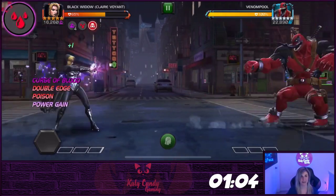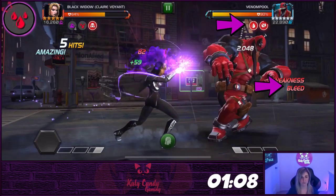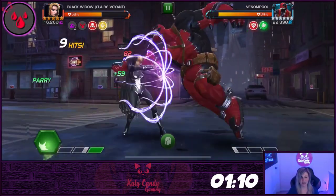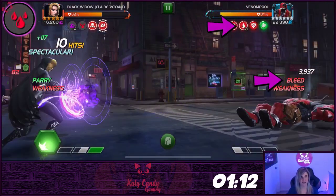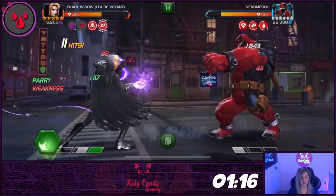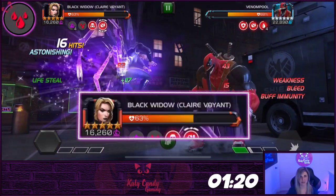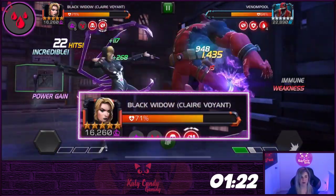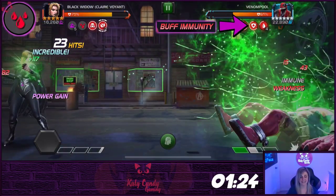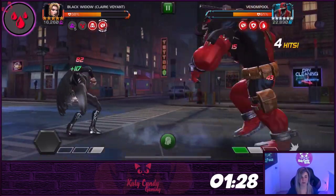While the curse of blood is active, she will place a weak bleed on the opponent for eight seconds when finishing the combo with a medium. Using a heavy attack or special one will place three stacks of bleed for eight seconds. The bleeds can stack. Using the special two with the curse of blood active will heal Claire for 35% of the damage dealt and will prevent your opponent from gaining all buffs for 10 seconds.